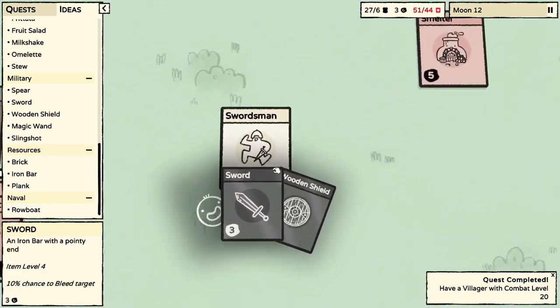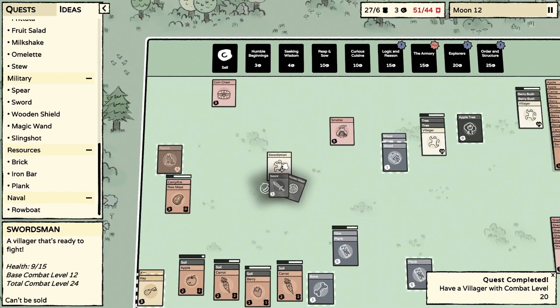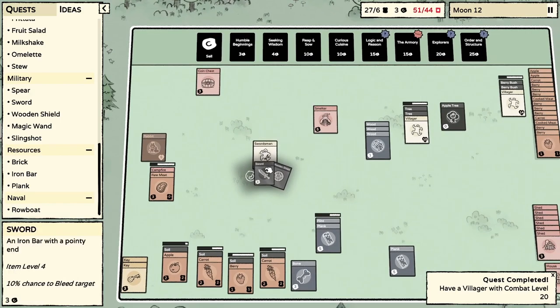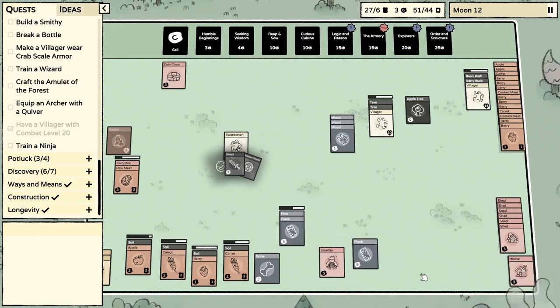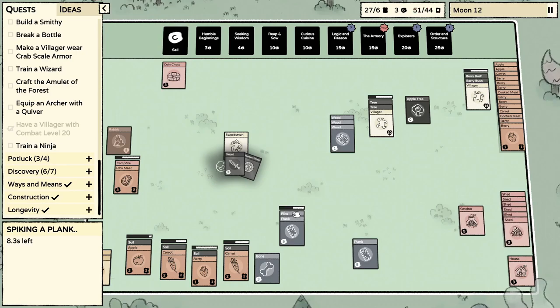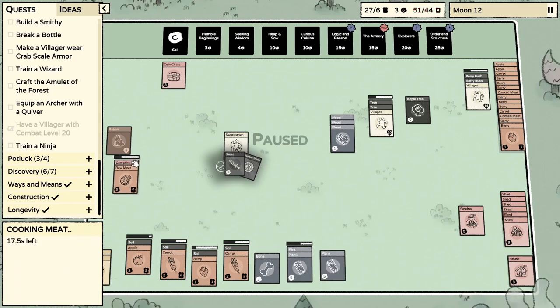Look at this bad boy — he's a swordsman, cool! I assume that's a headpiece like a helmet — is there a way to hide it though? I just want to see the swordsman. We got a smelter — how the heck do we use that thing? I assume now we want to start saving up for the Armory, Logic and Reason, or maybe the basics will give us iron mines.